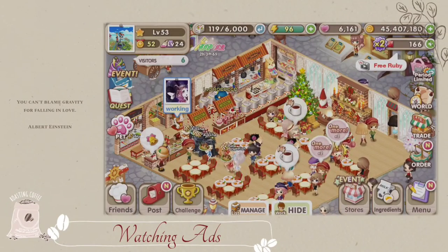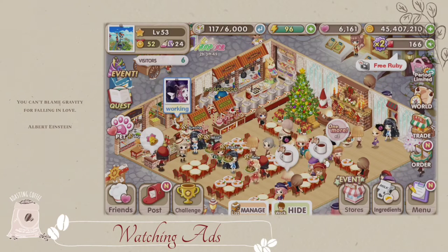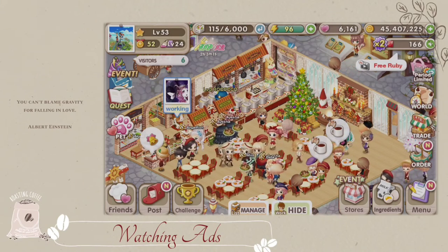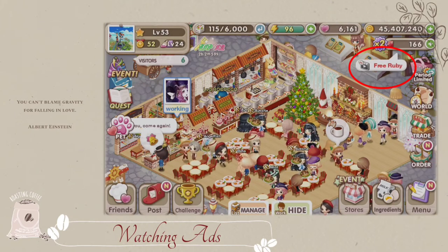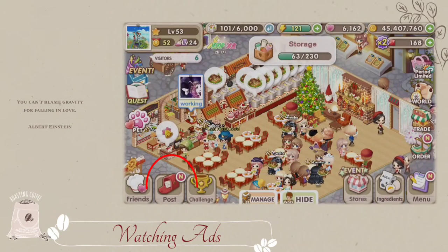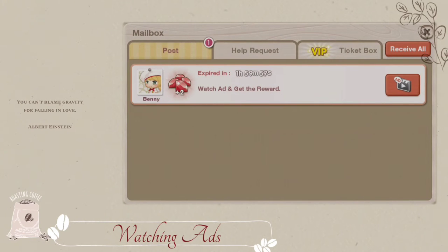Most games nowadays will give you a reward after watching an advert, and My Secret Bistro is one of them. There are two ways to watch an advert: one is by going through here, and the other one is through your mailbox or your post that you will find just beside the friends icon.